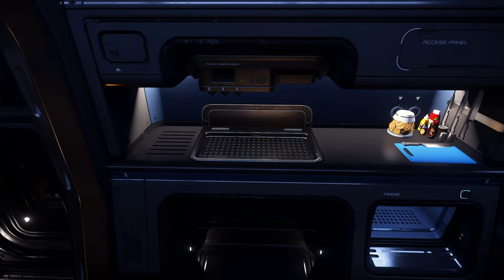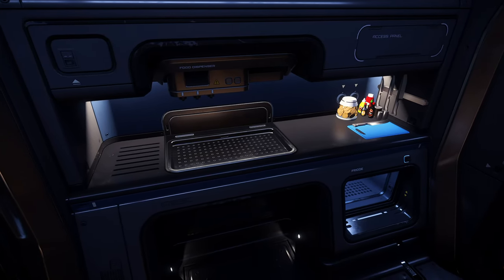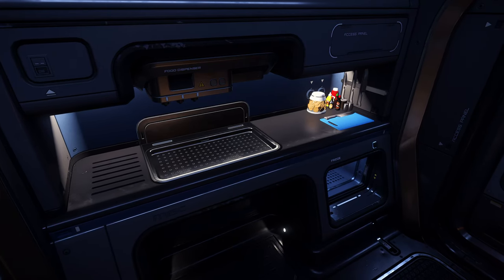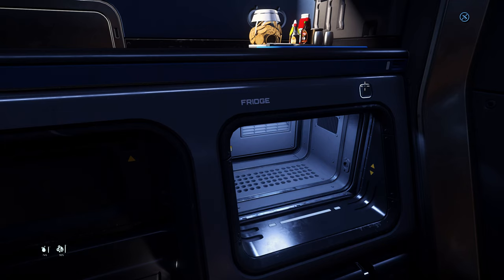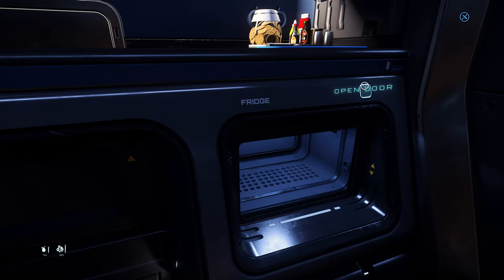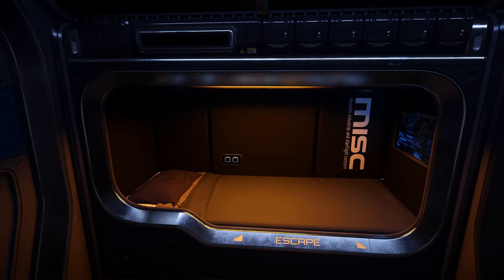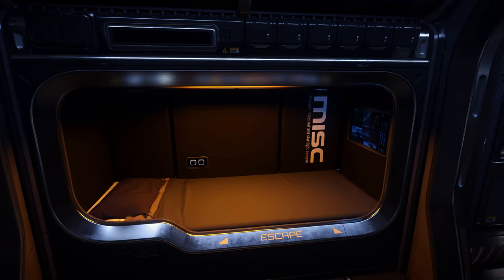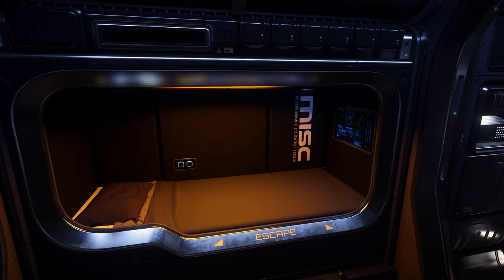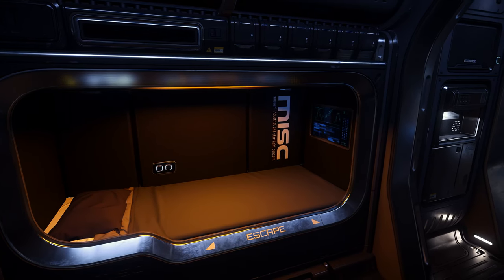The kitchenette is small but functional with everything required for preparing meals and snacks while out on the open road. There is a food dispenser above the sink, an assortment of knives and cutlery, and even a small fridge to store your perishables or keep the space beer cold. There is a single cozy bed with easy access to room lighting controls and an entertainment system built into the foot — a perfect spot to rest during a long trip or log out of the game. The bed also functions as an emergency escape pod, so at least you'll have a TV while you wait for someone to pick you up should anything go wrong.